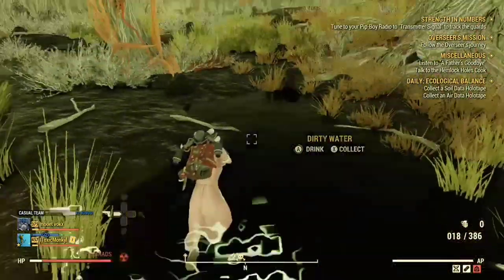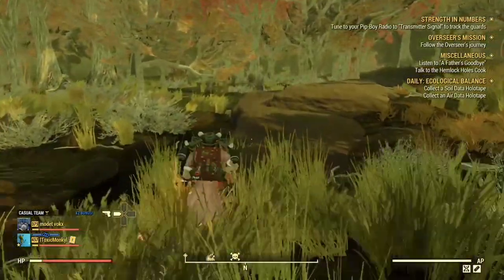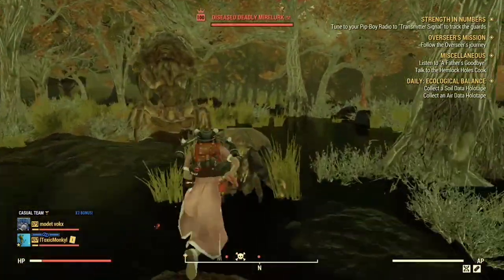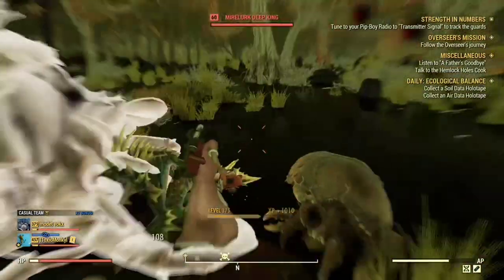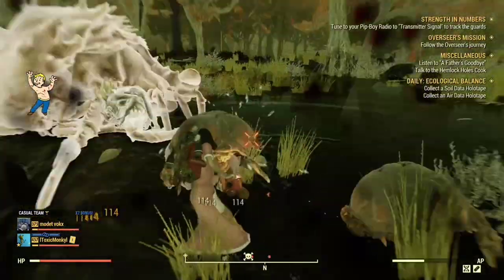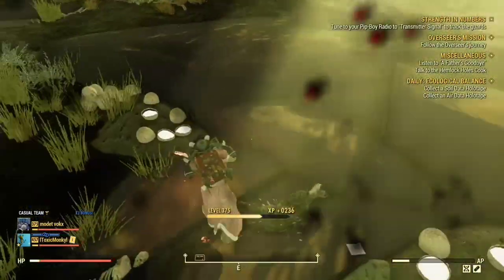Now that I've finally spawned here, let's go kill this Scorchbeast Queen. I'm doing 30 to 60 damage on it and it killed it really fast — as you can see there. I hope you guys enjoyed this video, I hope you learned a lot, and like and subscribe. Peace!